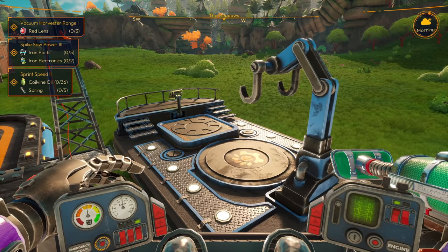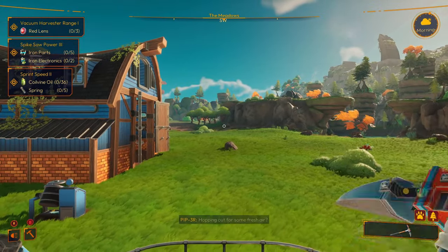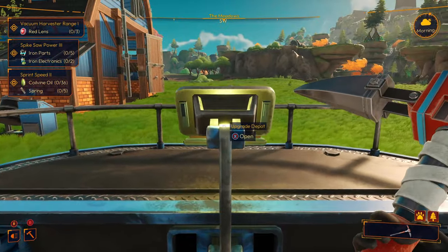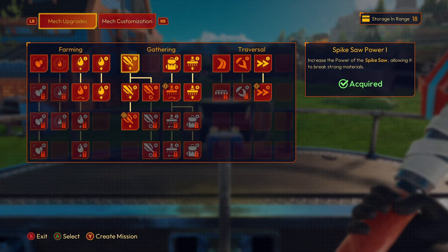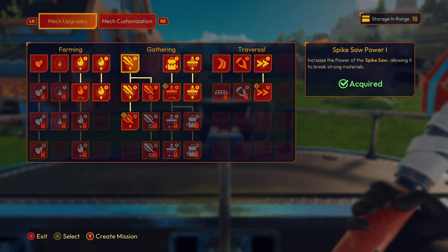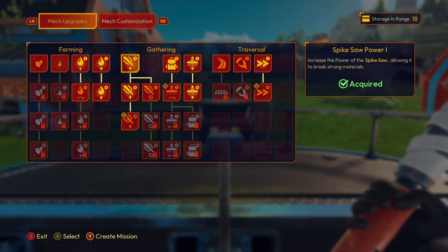The next tip is to focus on your mech upgrades as much as you can. If we jump into the upgrade depot you are going to get lots of helpful stuff here — extra power to your irrigation hose, extra power to your spike saw — and it's going to help you make progress in the game. Always focus on your mech upgrades because it's not just going to help out with progress but it will also help out with farming and make it a lot more efficient.